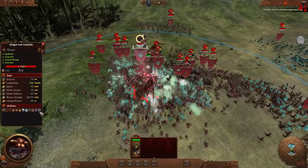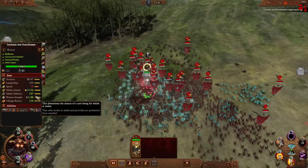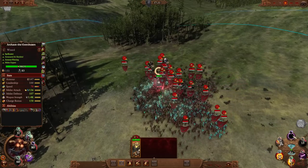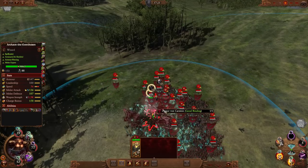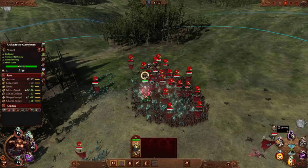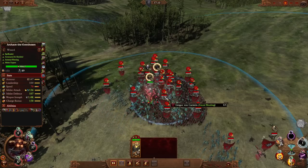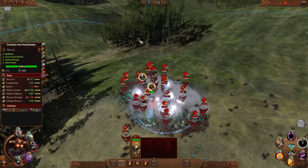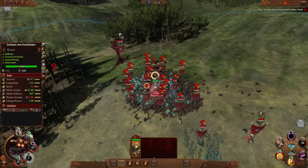Now the enemy lords — if they don't have Spirit Leech or anything I really don't have to worry about them. There's also Purple Sun of Xeris. In Warhammer 3 his spells have been changed up a bit — he got Purple Sun of Xeris instead of Flamestorm. In my opinion Flamestorm is way better: it's cheaper, lasts longer, and overall does more damage. A lot of people swear by Purple Sun of Xeris but I've never been impressed by it. However, instead of Fireball he's now got Searing Doom, which is really good in Warhammer 3 — that's the spell we're going to focus on.